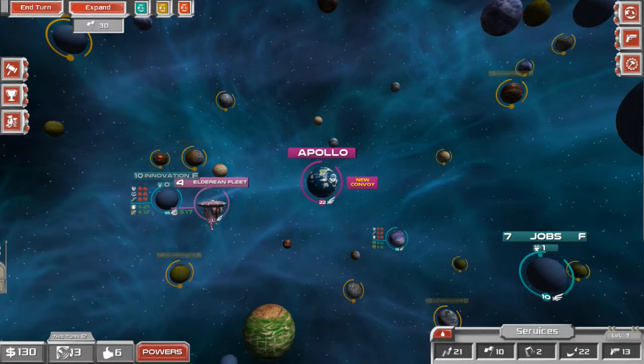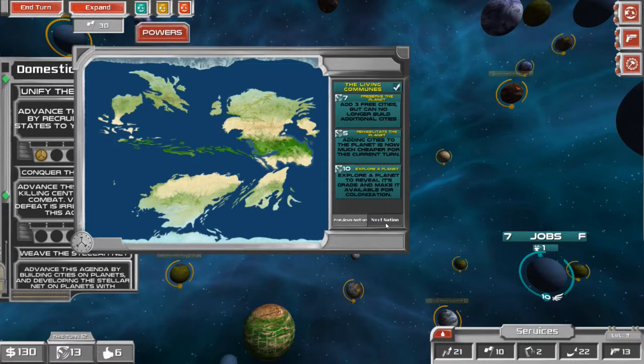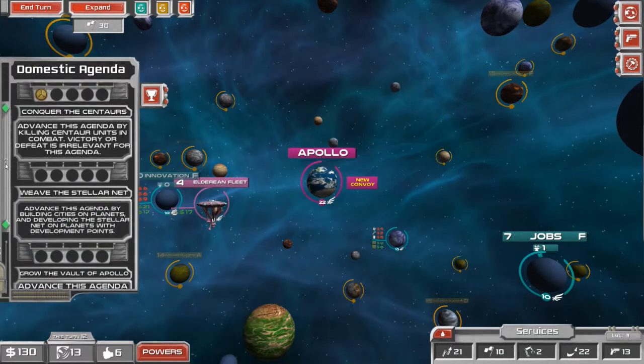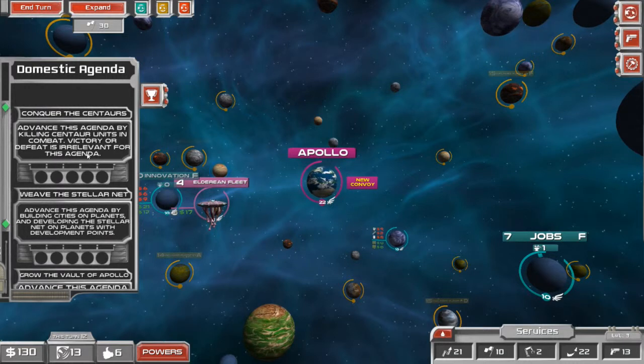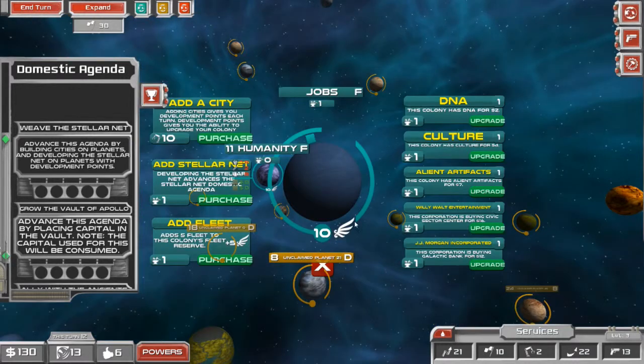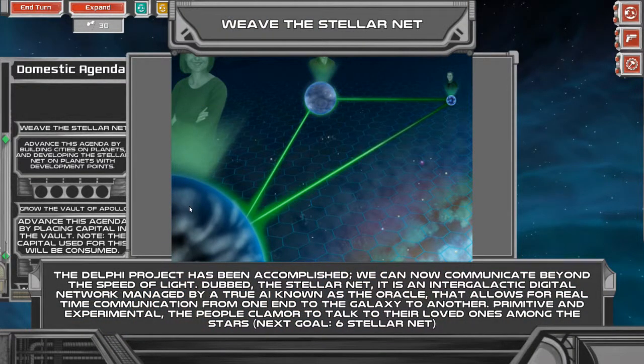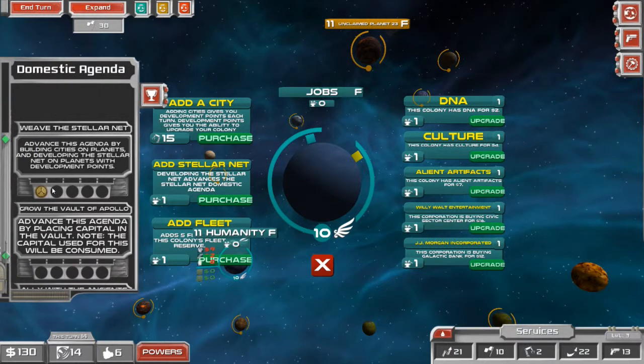Let's talk about clout. In order to gain clout, you have to do domestic agendas, which are effectively side quests to the game. You can advance any side quest you want — you're in charge. The first one is 'Unify the Republic,' which means if I recruit more nations to my republic, I advance this agenda. The second is 'Conquer the Centaurs,' which means I have to kill enemy units to advance it. The third is 'Weave the Stellar Net' — on planets, I can add a stellar net, which is effectively building an intergalactic internet where people can talk with each other, and as I weave it together I begin advancing this agenda.